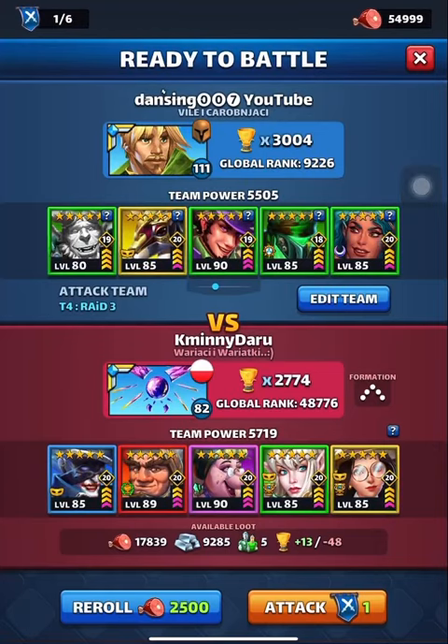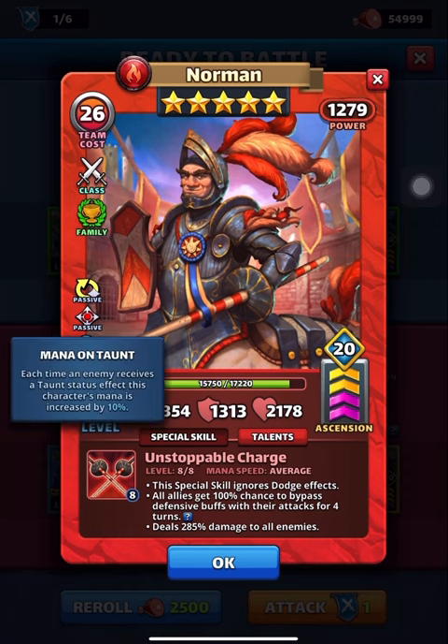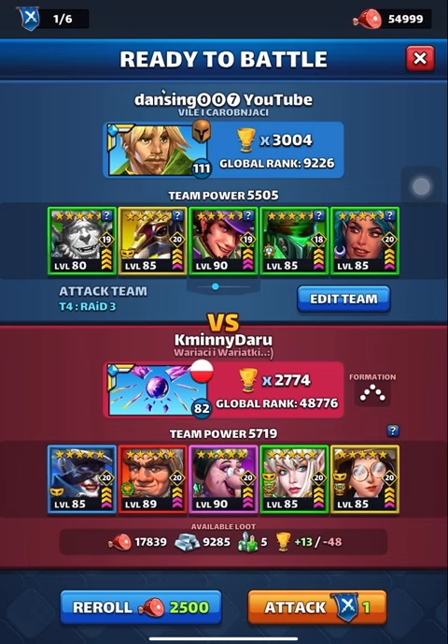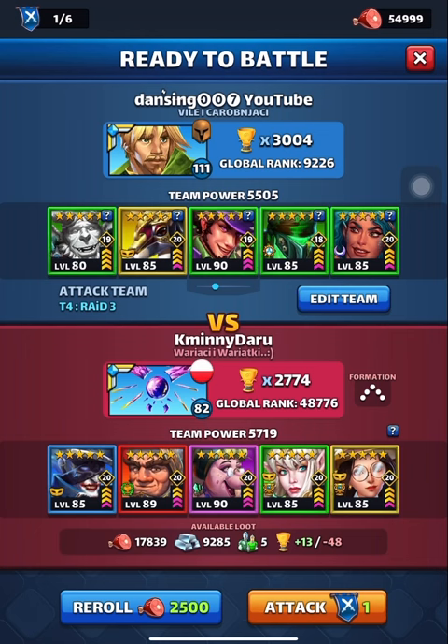Hey friends, came across Norman on defense so thought let's see. He has this bypass 100% thing and he also gets his mana on taunt and three passives. Interesting character, not many seem to be having it because this is the first time I am facing him. So let's go.